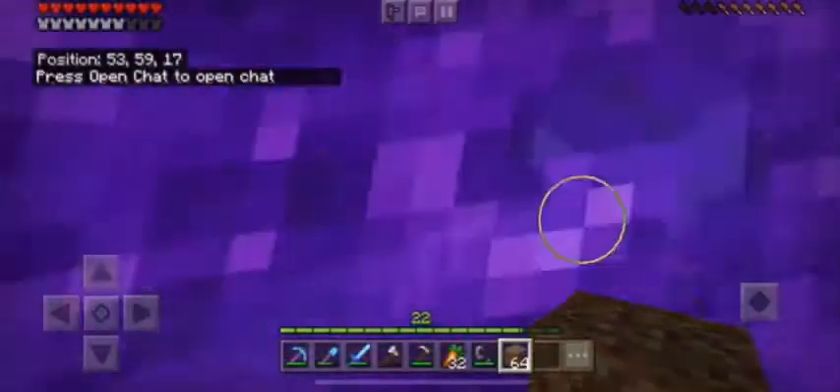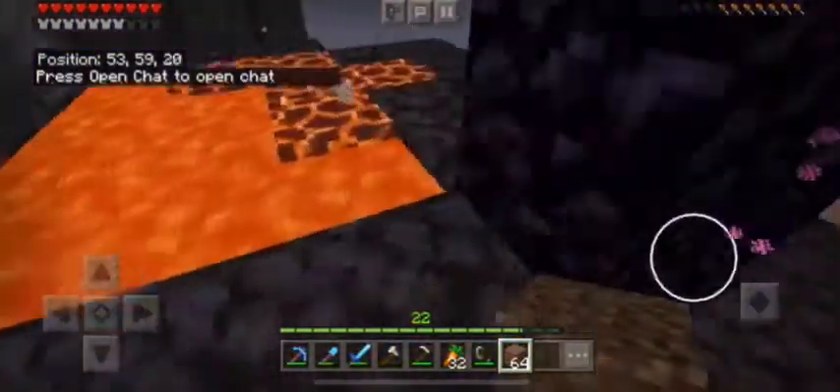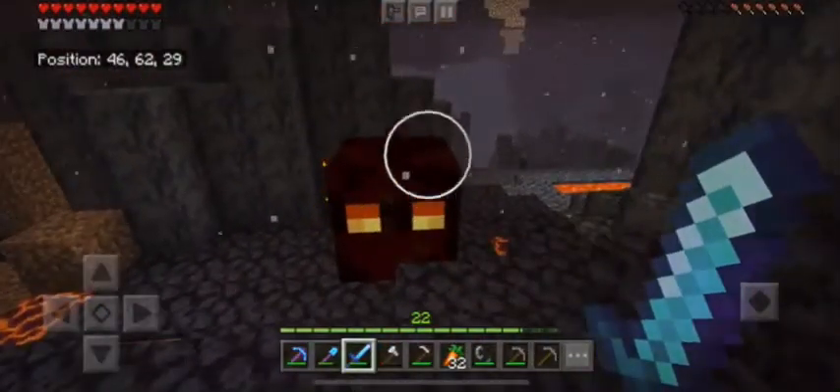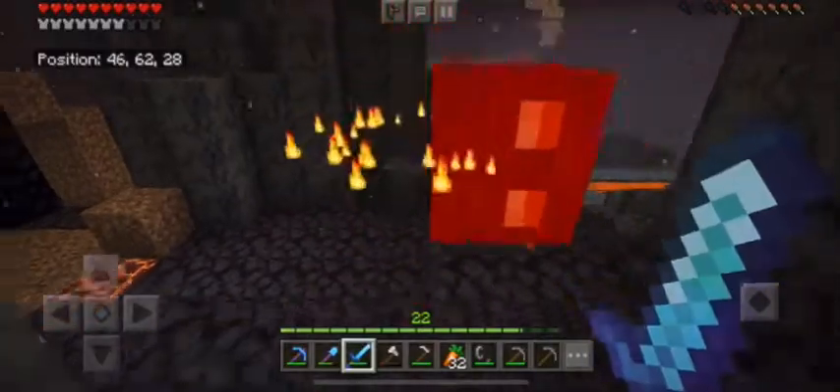So I can't believe I'm going to the nether finally. Look at this. So this is a basalt delta biome — it's a new nether biome. But these are magma cubes. They're like nether slimes, and they will duplicate.